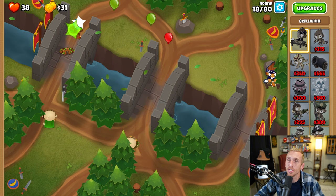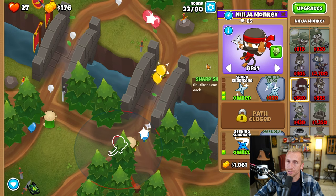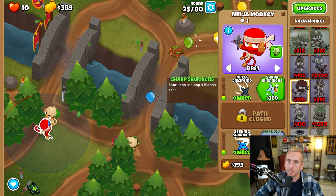Next, we're going to place a ninja right here on this side, grabbing Ninja Discipline, Seeking Shurikens, and Sharp Shurikens. As you can tell, we're losing a lot of lives here, but do not worry — we will make them back. Benjamin will start giving us our lives here soon. We're placing another ninja on this side, grabbing Ninja Discipline, Seeking Shurikens, and Sharp Shurikens.